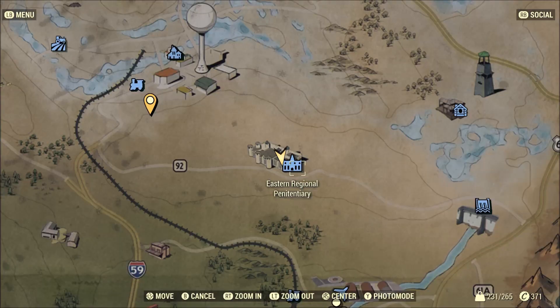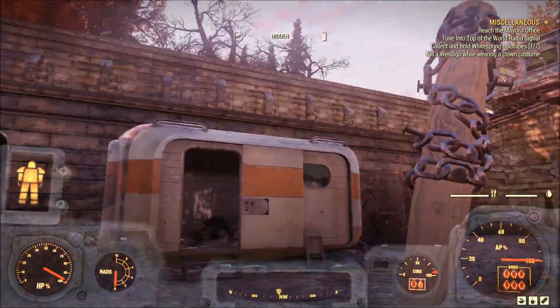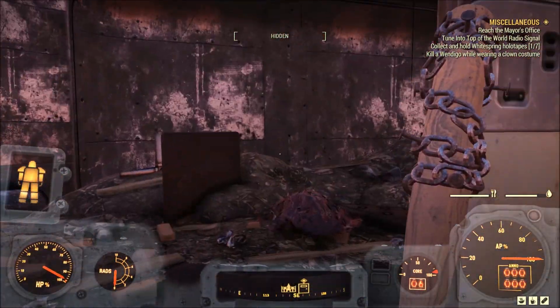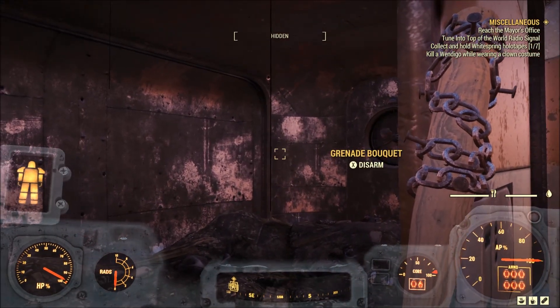We are at Eastern Regional Pentatech Penitentiary. You want to clear out all the super mutants because you really don't want them bothering you for this one. While you're doing this, you just walk over here — there's a line grenade trap.